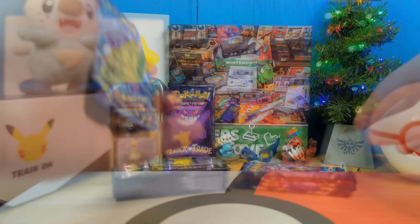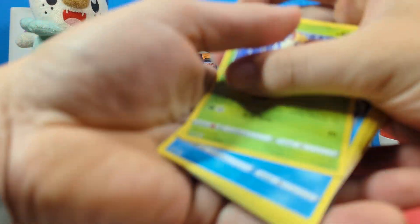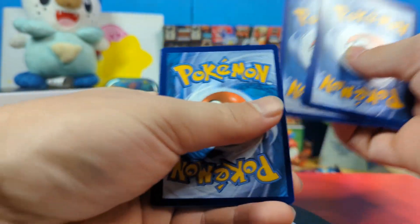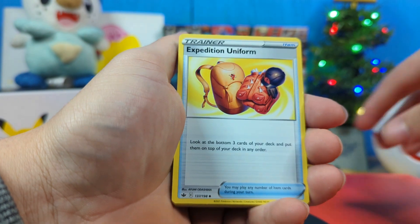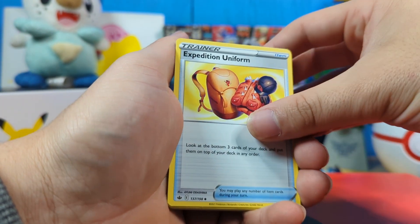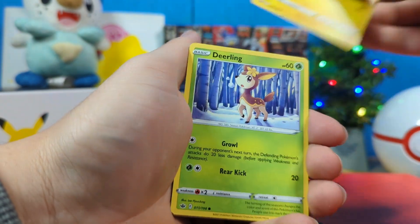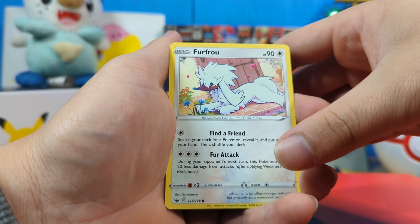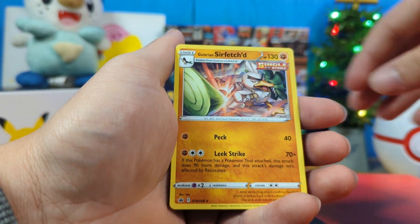So as of last time, we were going to do the Sword and Shield packs, starting with Chilling Reign. There's your Chilling Reign pack. Hopefully you get something better than I will. We got a Fire Energy, Peone from the DLC — I remember that guy, he's really funny. Fearling, a Sneasel, a Galarian Farfetch'd, that's a cute Furfru, a Venipede, a Drizzile, and a Sirfetch'd.